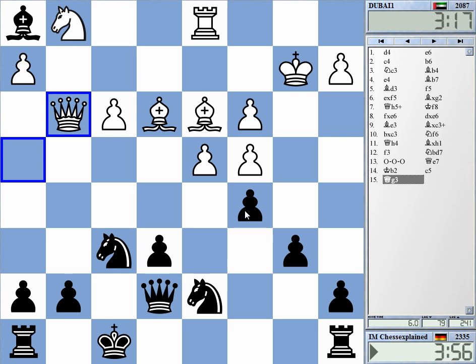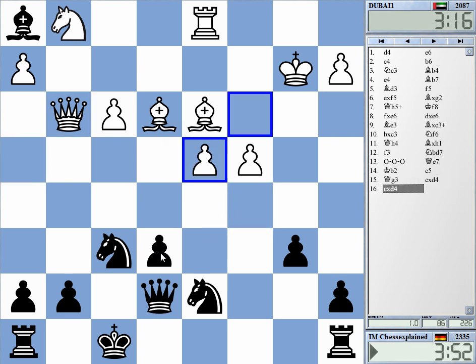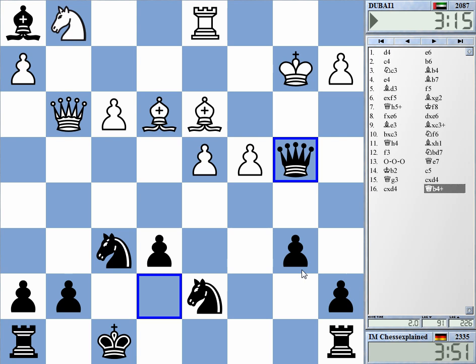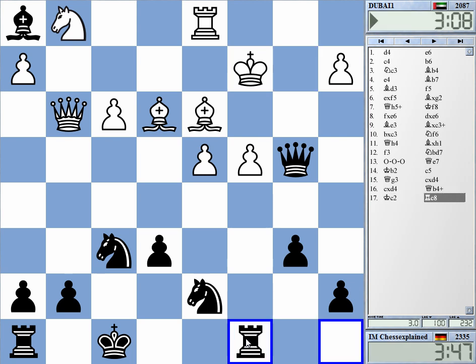The real danger is that you keep on pondering how best to refute what he's doing and then lose on time. Maybe just go for some counterattack — rook here, intending to take on c4.